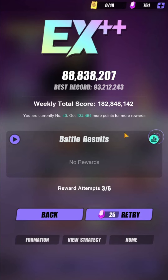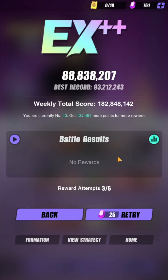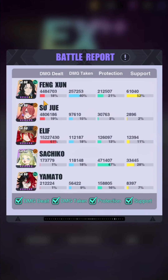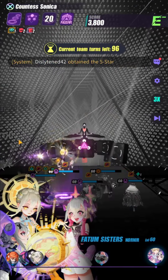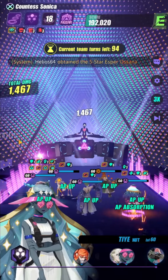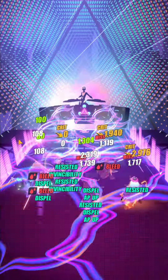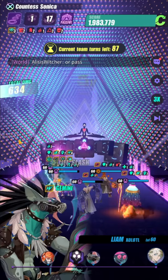There we go — 88 million. We scored 17 million, not bad. Let me just get a good score on team 3 then I'll show you the run. There it is, broke the high score — 24 million again. Getting my Liam resonance is taking a while because with the release of Sloan, a lot of people in my club are wishing for R2 Sloan, and because of that getting my R2 Liam is taking quite a long time.